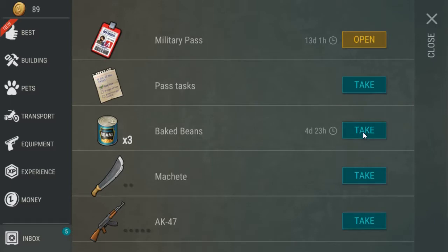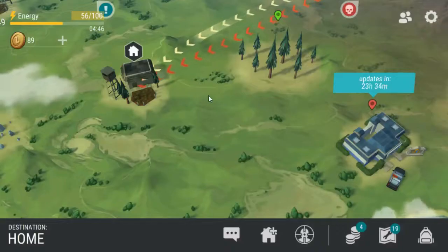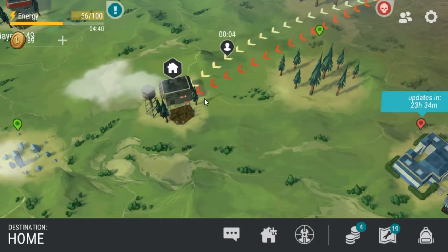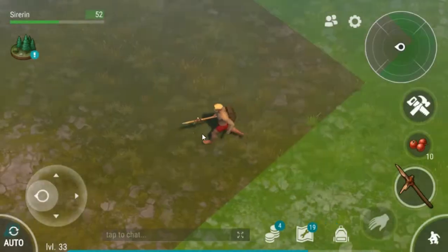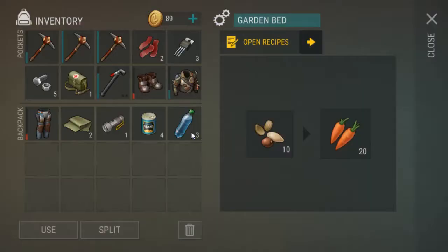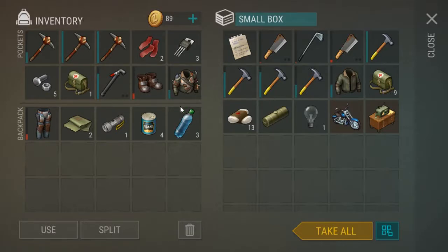Let's take all of this — just no space. Then this will be a perfect time for the bunker. We can finally start getting more stuff, hopefully further down the line. But there's a ton of tasks that the bunker gives you in the military pass, so that will be very good. We're going to drop off all the stuff and head over there. I think I fixed the radio.